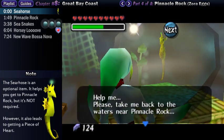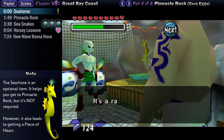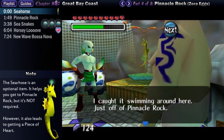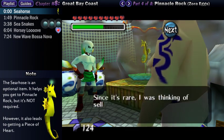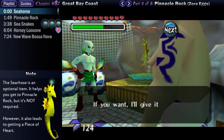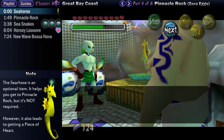Our next objective is to talk to the seahorse in the fishbowl. It asks you to take it back to Pinnacle Rock, which is where we have to go next. The fisherman explains that seahorses are incredibly rare, so he's only willing to give it up if you can manage to cough up a picture of a Gerudo pirate to the north. That's obviously hard to do, but we just came from there, so if you took a picture with me back in the last video, you can fork that over.